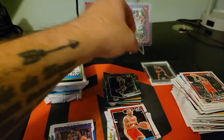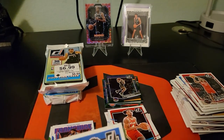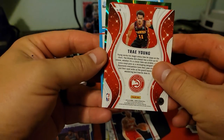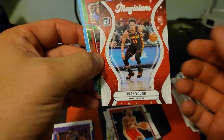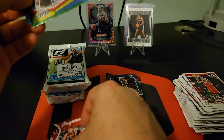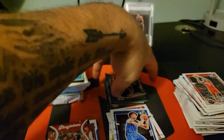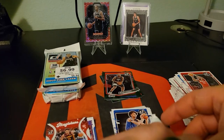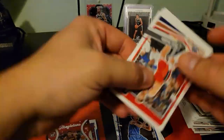First Wemby sighting — that's awesome. Using the back of one card to reveal a green laser Kawhi Leonard, and then Magicians Trey Young — those are cool. It's not numbered or anything, but Kawhi on the green laser is nice. At least we got one — that's all you can ask for. Enjoy looking at the cards and hopefully hit a little something.